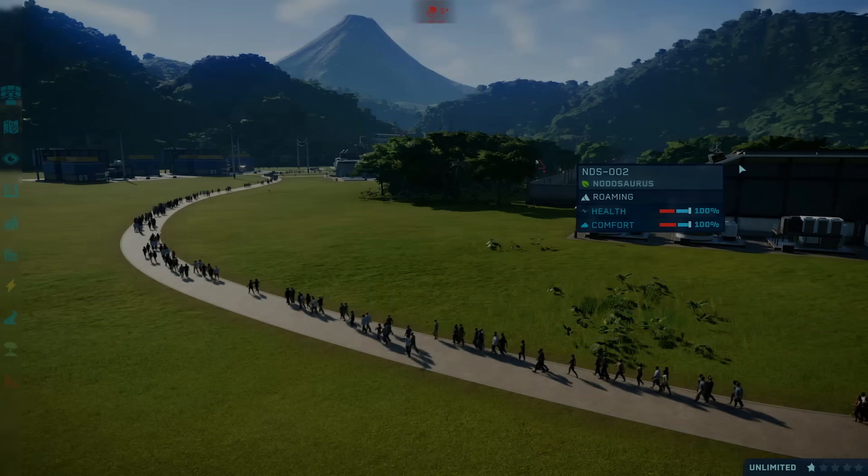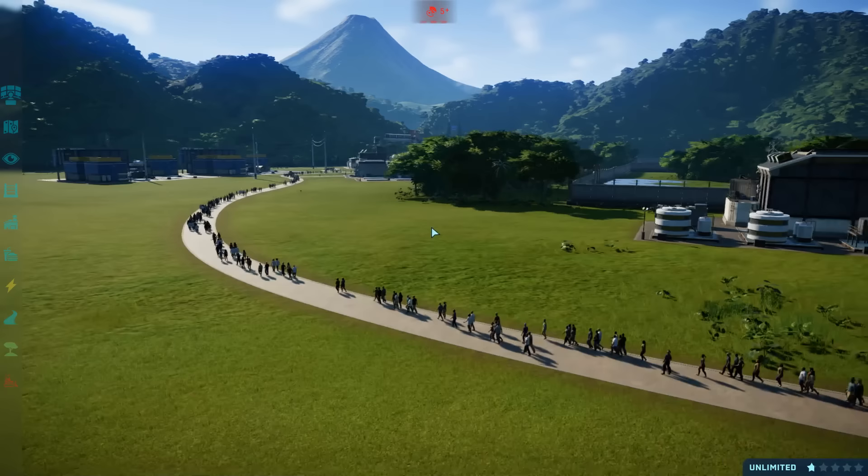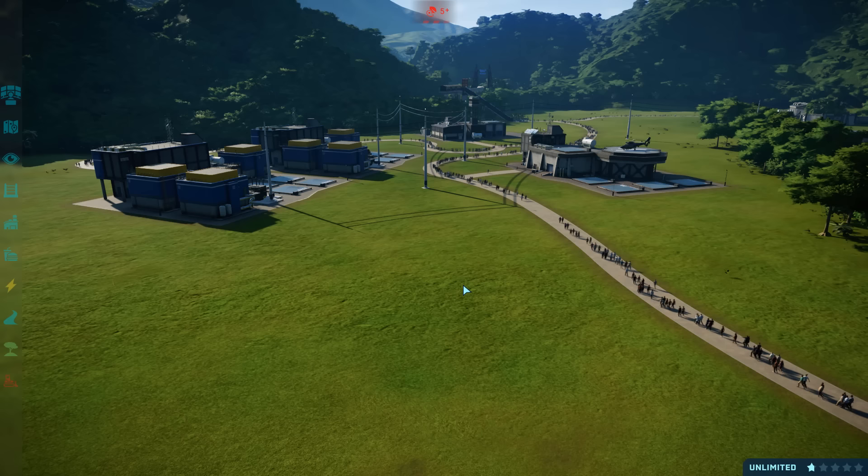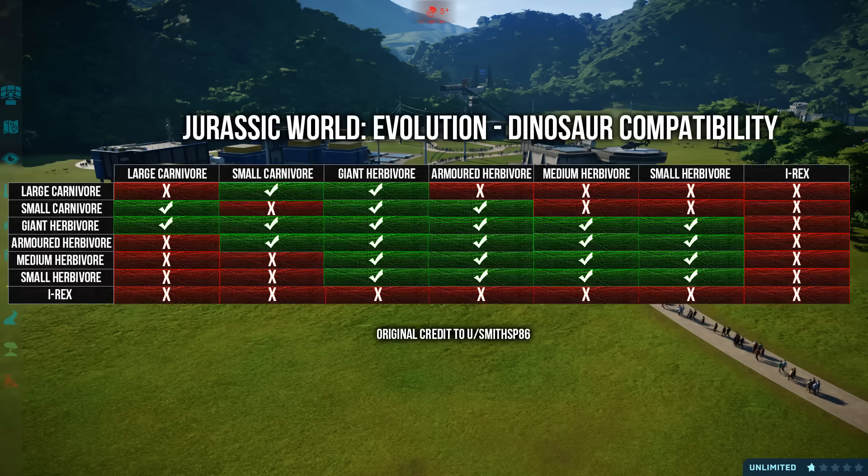Good evening ladies and gentlemen, this is Bastion Slot and tonight we're going to try to answer a question that's plagued Jurassic World Evolution since the game first came out. This is something you guys have been asking me over and over again: what dinosaurs can actually live together? Which dinosaurs are compatible with which other dinosaur types? I'm going to bring up a little chart I've made on the screen right now - this is based on one by smithsp86 over on Reddit.